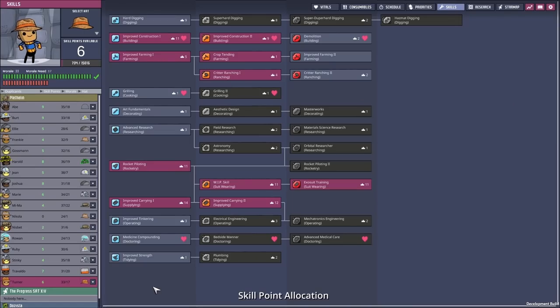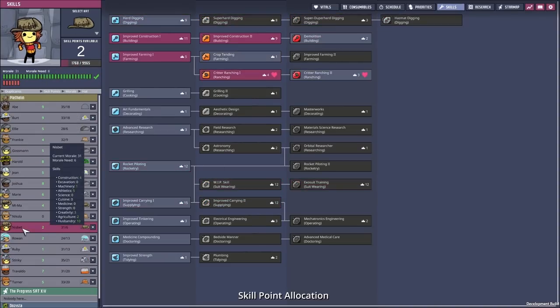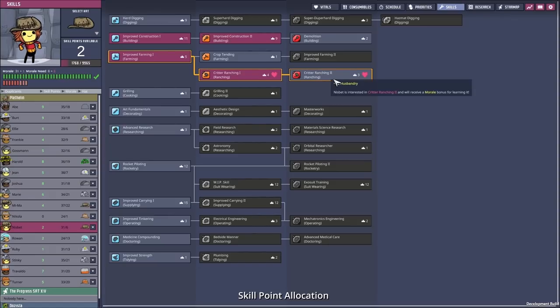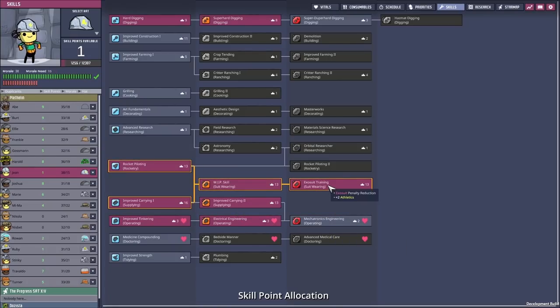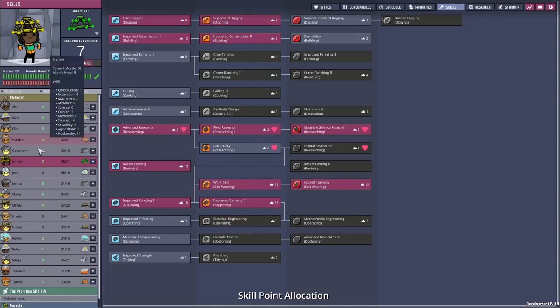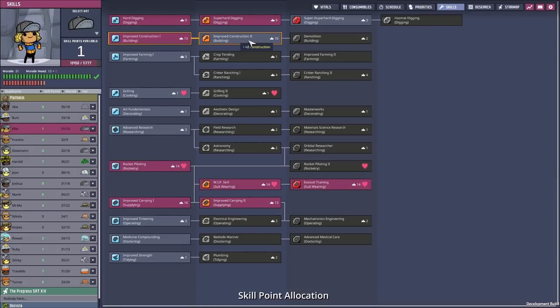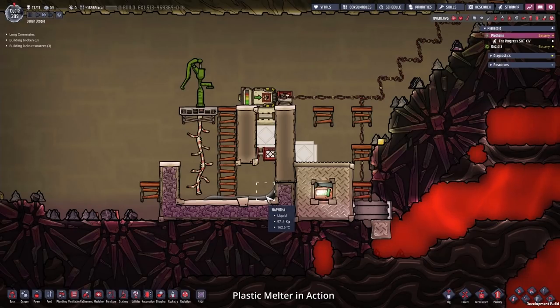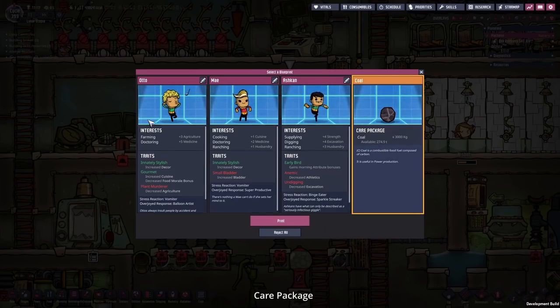Let's see what we can do about the skill points so the duplicants are a little bit faster. Turner gets better critter ranging; Stinky could do super hot digging; Nisbet gets better critter ranging and improved carrying; Jean gets improved carrying, access to training, and construction; Harold gets better digging; Ghostman gets better construction; Ellie gets construction too. Here you can see we got a little nafta already - 97 kilograms - nice. A little bit of coal, not useful, but better than idle duplicants.